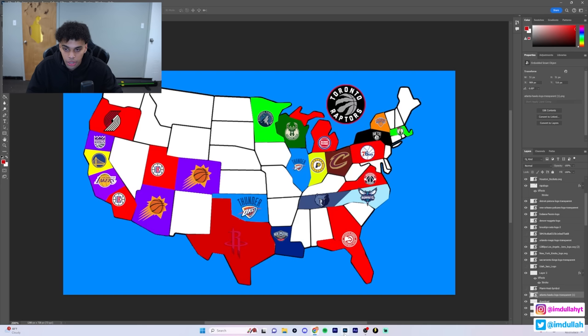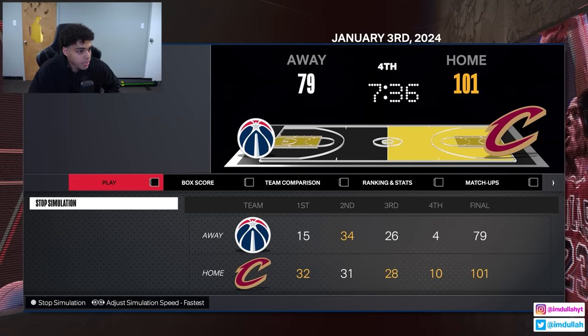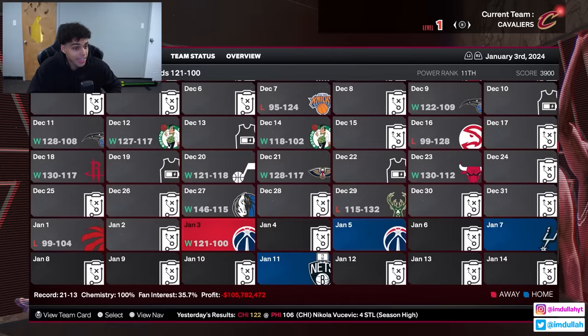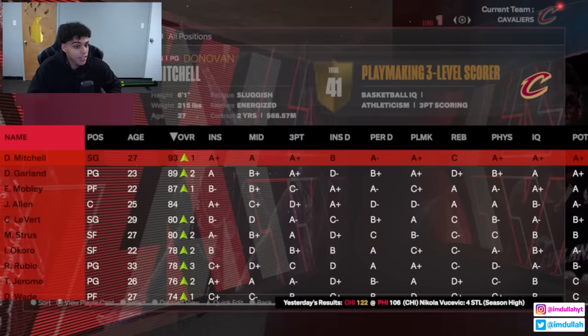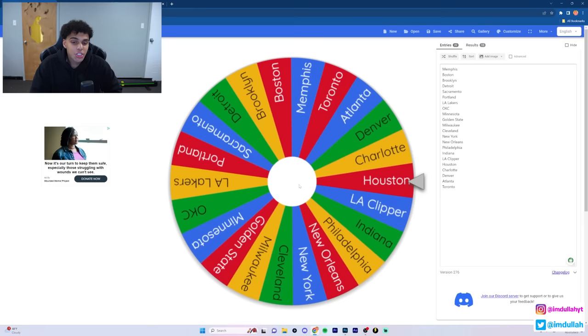Next up, the Cleveland Cavaliers - lots of good talent with Mobley, Garland, and Mitchell. Going straight down south is the Washington Wizards, who don't have a good team. Easy blowout for the Cavaliers - 20-point win, Garland went crazy. Who's better to pick up - Kuzma or Jordan Poole? Kuzma's actually an 85 overall small forward, which could be more beneficial. We're picking up Kyle Kuzma.